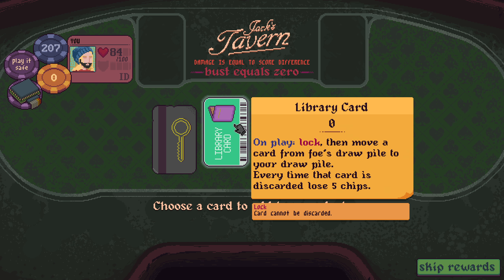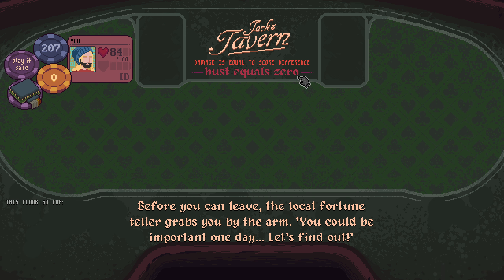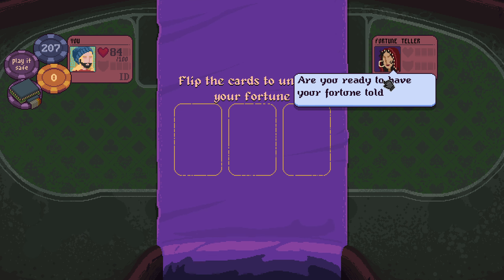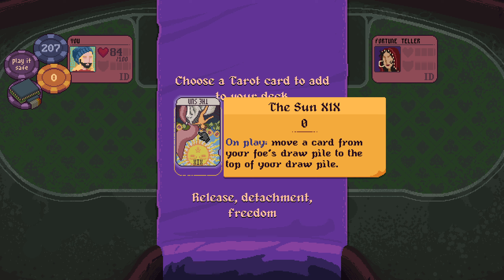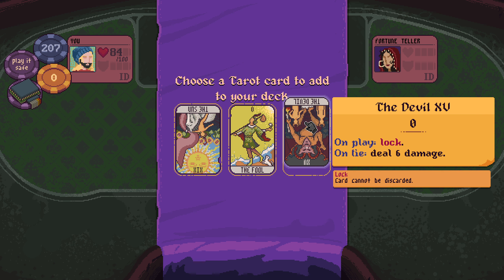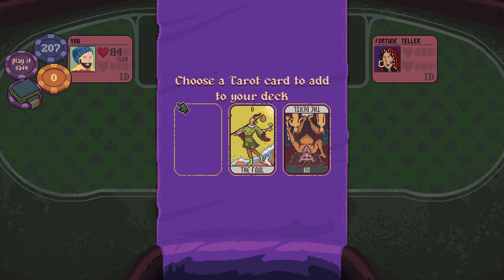On play, lock, then move a card from foe's draw pile to your draw pile. Every time it's discarded, lose five chips. Two of spades. I think we're going to take the library card - we could memory card the library card as well. Inverted sun - on play, move a card from your foe's draw pile to the top of your draw pile. On play, swap played and discarded cards with foe. On play, lock. On tie, deal six damage. That's done good for us in the past. But let's try inverted sun.